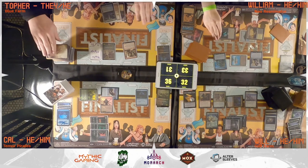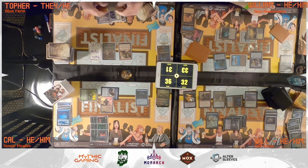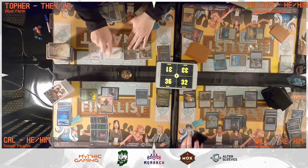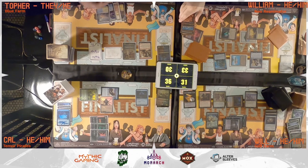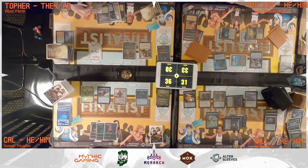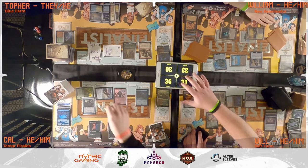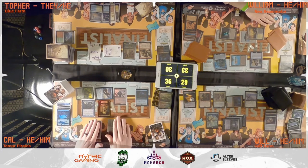Topher untaps, draws, plays Sea of Clouds as land for turn, moves to combat, creates a 1/1 Thopter from Loyal Apprentice, and swings it at Will. Will pays one life and draws one card from Tymna. Topher discards Wooded Foothills to hand size and passes. Cal untaps, draws, taps three mana for Tandem Lookout, swings Malcolm at Will creating a treasure, draws a card, and passes.